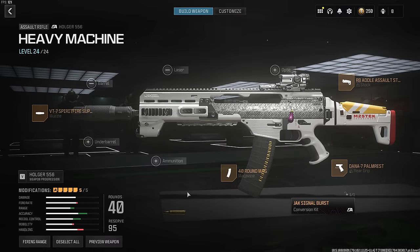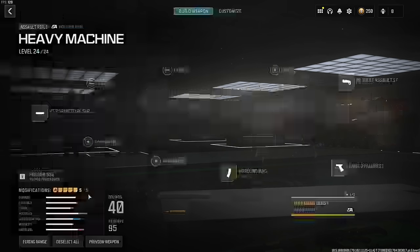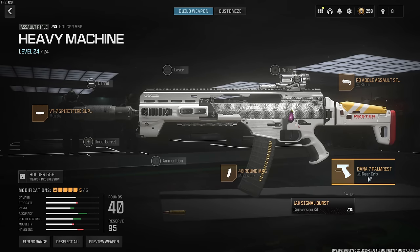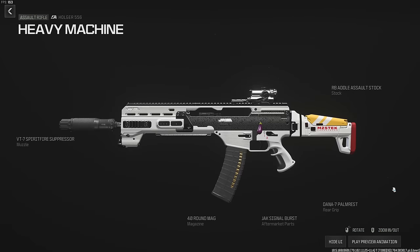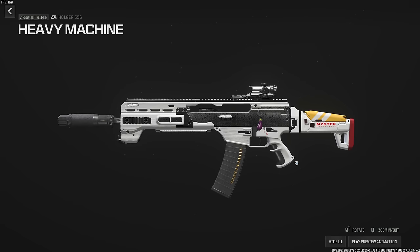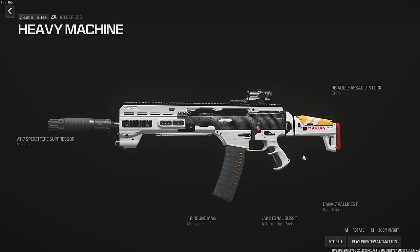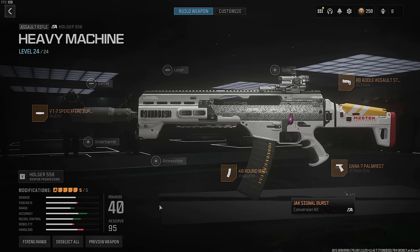If I'd just waited and landed the first burst in the gunfight I might have stood a chance. Here's the build I used in the gameplay — you can give it a go if you want. That's the new burst Jack Signal Burst aftermarket part for the Holger. I'm probably going to do a video like this every week on the new aftermarket parts they release — all the weekly challenges will keep adding this stuff, so every time they release a new bit I'll make a solos video trying to get a win. Thanks very much for watching, catch you soon.